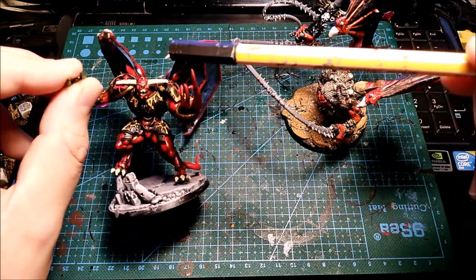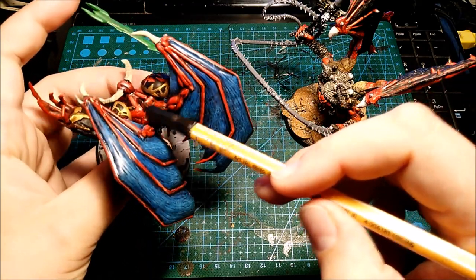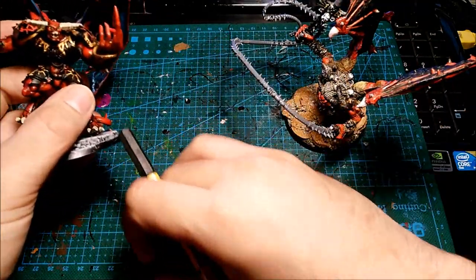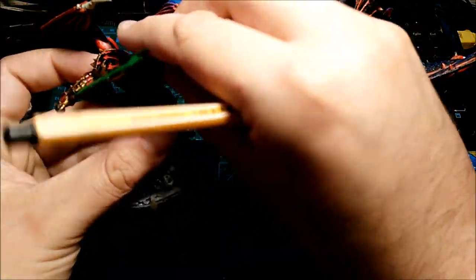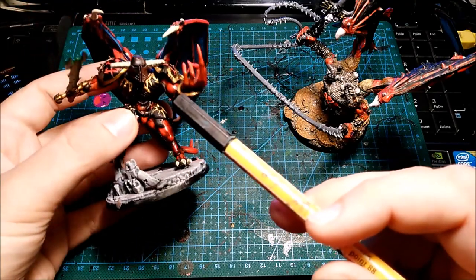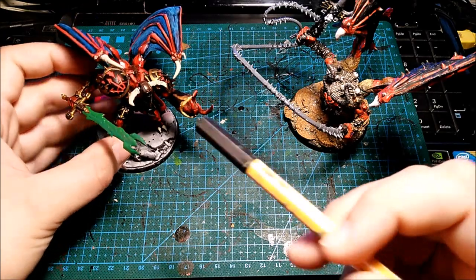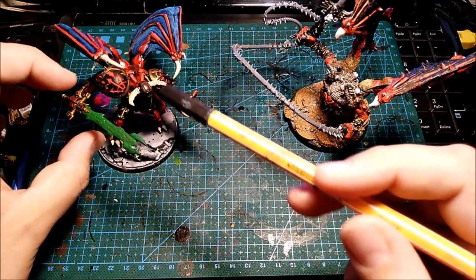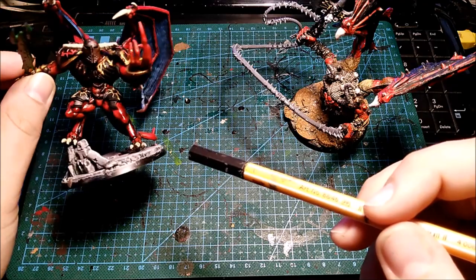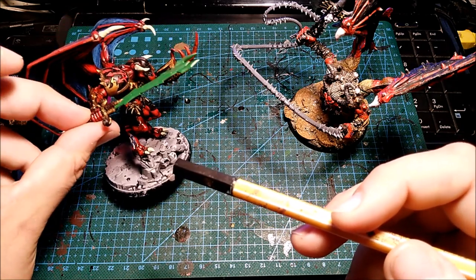This Demon Prince is still a lot of work in progress. I just finished the wings and I want to work on the muscles a little bit, then finish the armor and start working on the horns. I'm not really worried about the face because this is from a Defiler — I cut the horns from the Defiler and he's going to use a special helmet. So I'm not really worried, because it's going to finish like this.